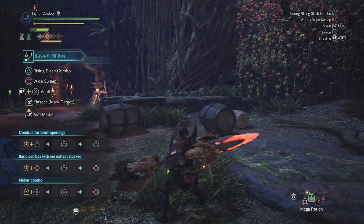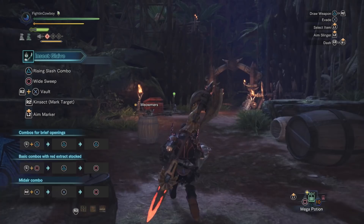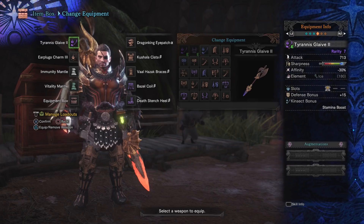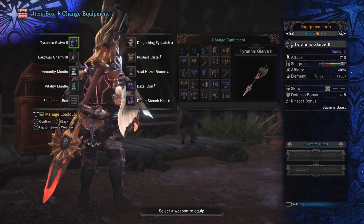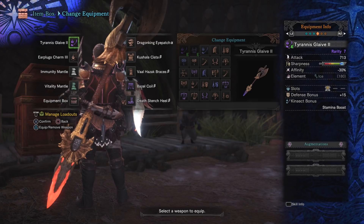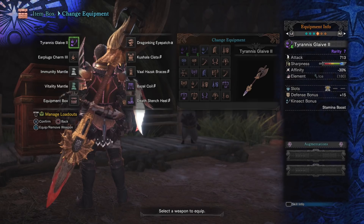Now let's go into the build. First up is the weapon — it's another Diablos weapon because you just can't beat that damage. This is the Tyrannous Glaive 2. On top of being Diablos, one big perk is it looks completely badass — like a giant halberd, making you feel like a character out of Dynasty Warriors 4. The Tyrannous Glaive 2 hands down does the most damage in the game — we're at 713.